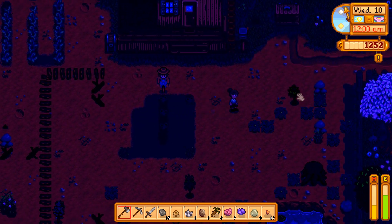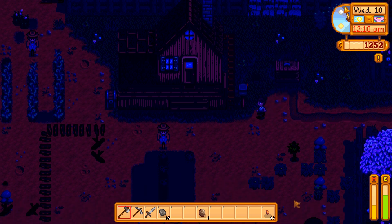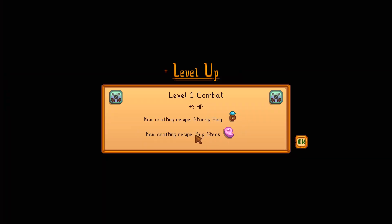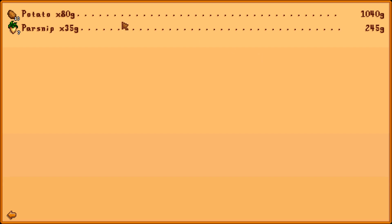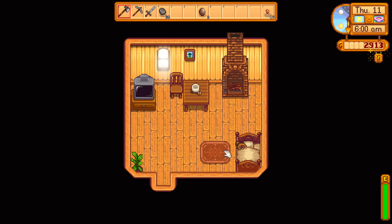It is getting late. Let's sell all of these things — hopefully that'll give us a decent amount of money. Let's head to bed. We can make bug steak and a sturdy ring, we've got level one combat. We got all the money from farming — 13 potatoes, $1,000, that's pretty good! We have enough for a backpack now, so that'll be a next episode thing. I hope you guys enjoyed — if you did please like down below, it helps me out quite a bit, and I'll see you in the next episode, bye!